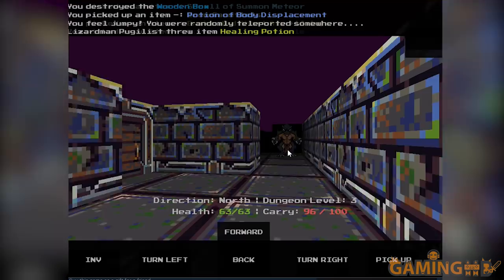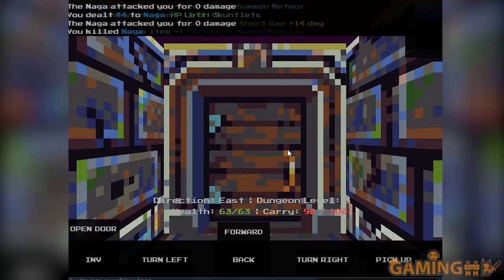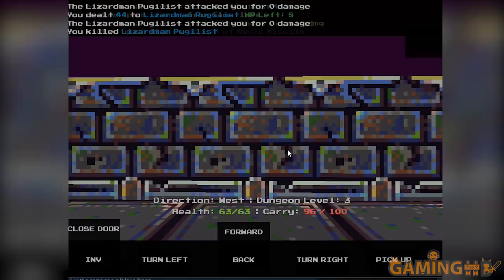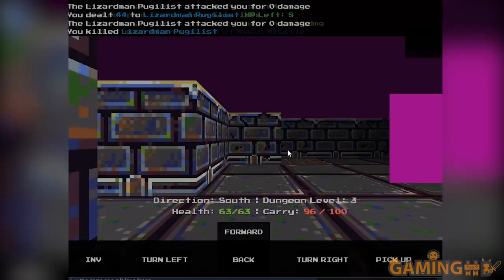Let's do the time warp again. More lizards — lizard, lizard. Snake lady, you can't do damage to me either. I wonder if level four is gonna have tougher enemies because the lizards are not cutting it. I got confused again, I was already here. I'm gonna be back with more Play Night and more shows and more stuff soon.